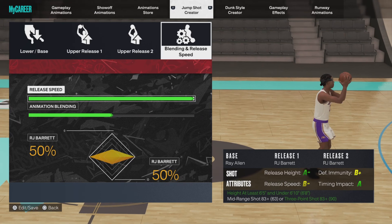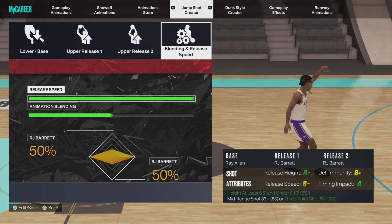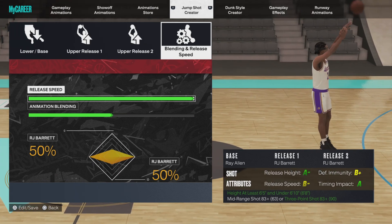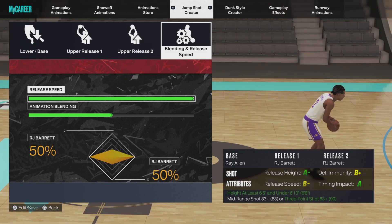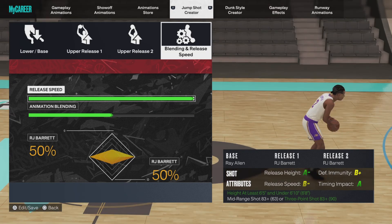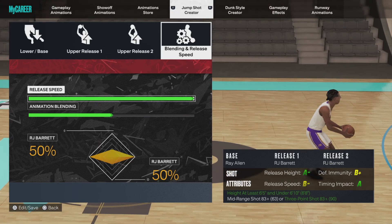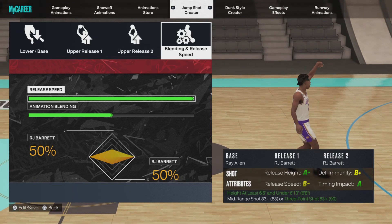This is why I like this jump shot: the release height is an A minus, the defense immunity is a B plus, the timing impact is an A, and the release speed is a B. The release speed is just based on how fast you want the shot — I put it all the way up. You don't want to slow this jump shot down. Although I've made multiple jump shot videos recently, the release speed has been all the way up and rated A minus or B plus — that's not the case here. If you're looking for a super fast jump shot, check my previous videos, but for this one it's deadly if you are spot up.